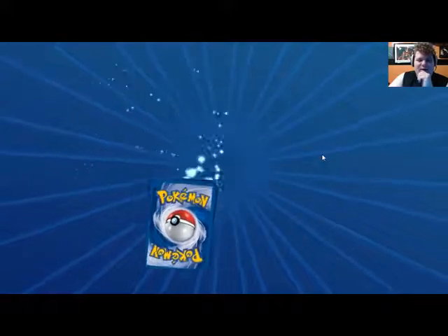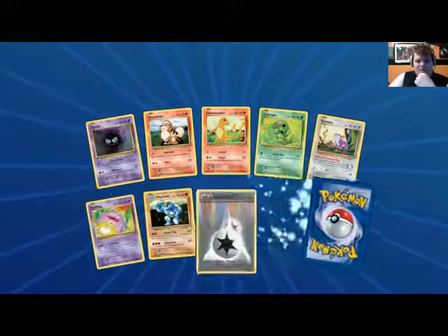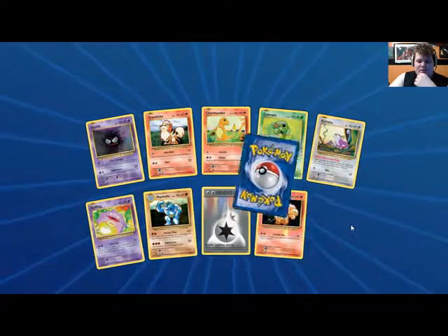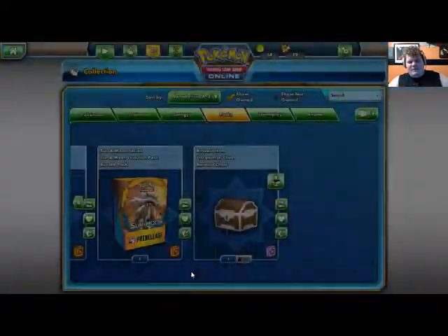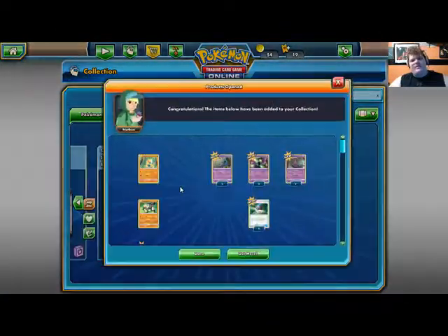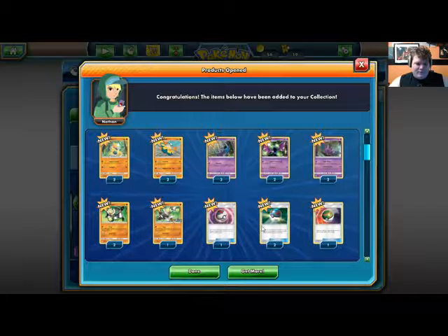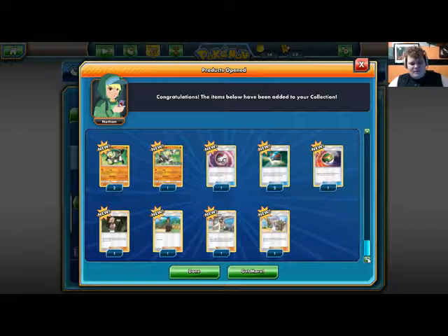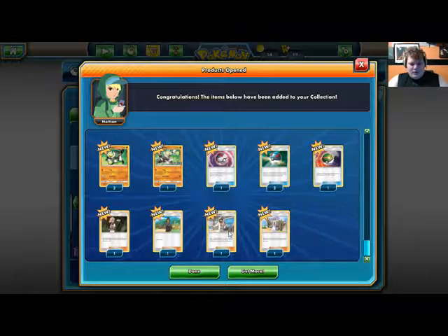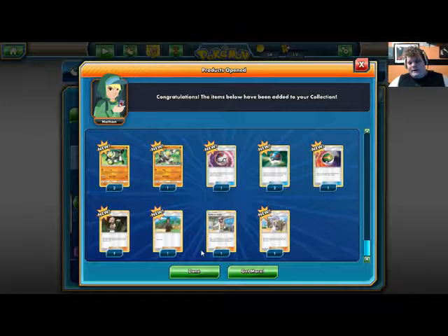We also got some Evolutions — a DCE, Beedrill's okay. We got the Oranguru — that's pretty sweet! Got a few of those, almost got a playset. And we needed that Kukui — yes, Kukui! I'm going to say Kukui.